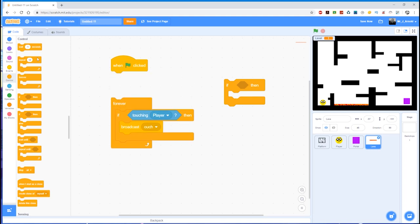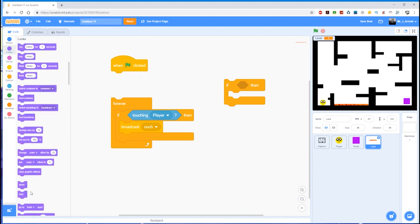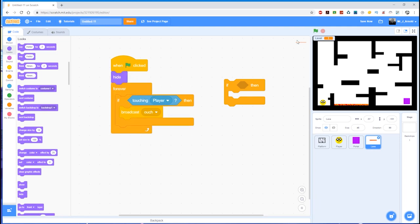In the lava code, right at the top we're going to break that apart for the moment, go to Looks, and find the Hide block. I'll pop that at the top so now when the game runs the lava is hidden — and it won't work either, so if I land down there I'm perfectly fine, I'm not going to die.